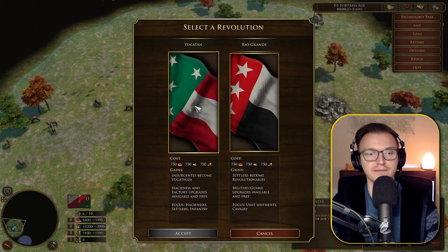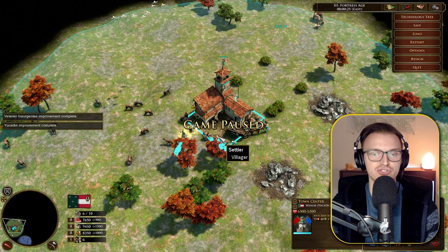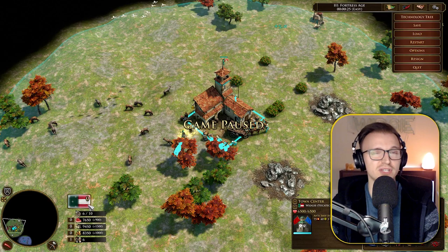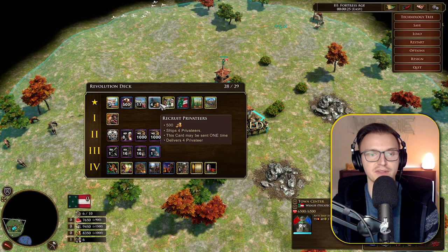Let's go with Yucatan first — 750 food, 750 wood, 750 gold. Interestingly, none of your settlers change immediately. Instead, you can only start creating Revolutionaries from the TC — your original settlers stay the same, maintaining your economy. Let's look at some of the options in this revolutionary deck.